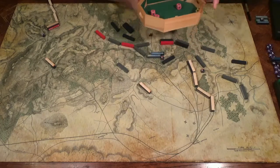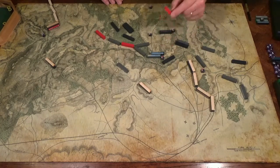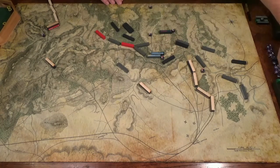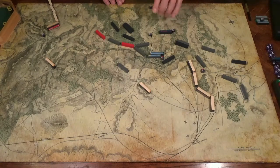South has one hit, Union has all of theirs. The one hit drives back the Union forces and the three hits destroy the Confederate forces. You can simply say the southern attack drove back the Union forces, but they were so exhausted and depleted they're no longer considered in the battle — they are lost to the battle.